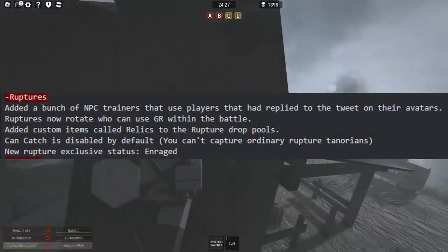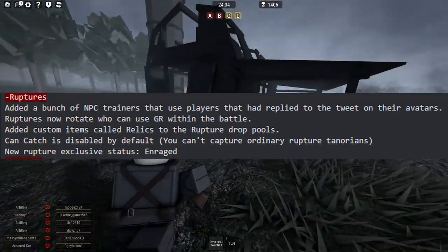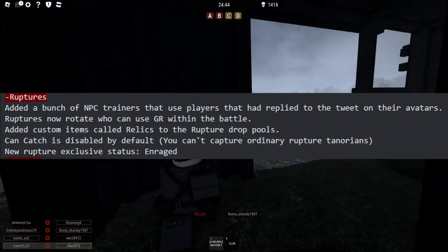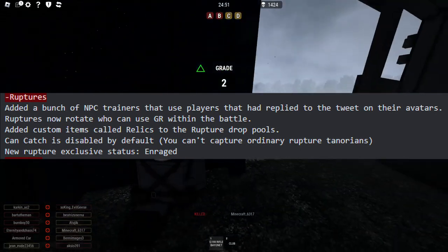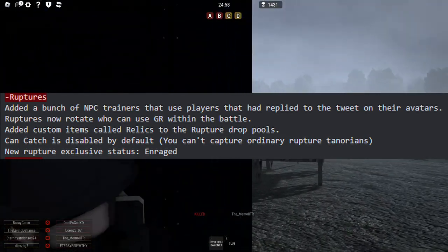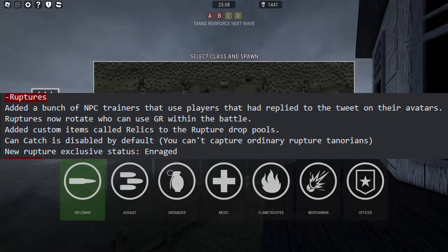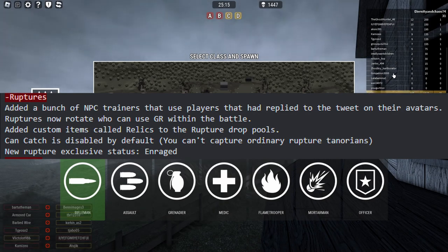Ruptures now rotate who can use GR within a battle — I have no idea what GR stands for, so if you do know, please inform me in the comments. Custom items called Relics have been added to the Rupture Drop Halls, so who knows what they'll do. Can Catch is disabled by default, so basically you can't capture ordinary rupture scenarios unless it's like a special event. I'm going to be real, I don't really like this, but there are and will be some event ruptures where you can catch the Tenoreans in them, and there's one of those coming on release.